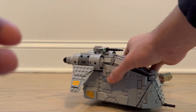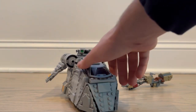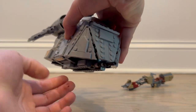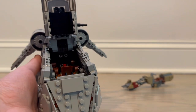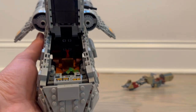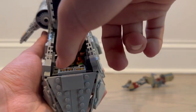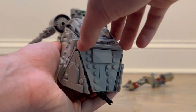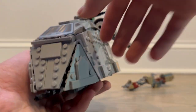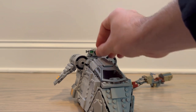Now on to the gunship — this thing is definitely very interesting. It gives me vibes of a Republic gunship but it's smaller. Starting at the front, there's a gun that doesn't move, and then the cockpit opens up. Inside you've got control panels, a seat, a container, and what I think is a fire extinguisher. The ship moves pretty nicely and has very good shaping — I'm pretty impressed with what they were able to do. There's also a gun on top that can move up and to the sides.